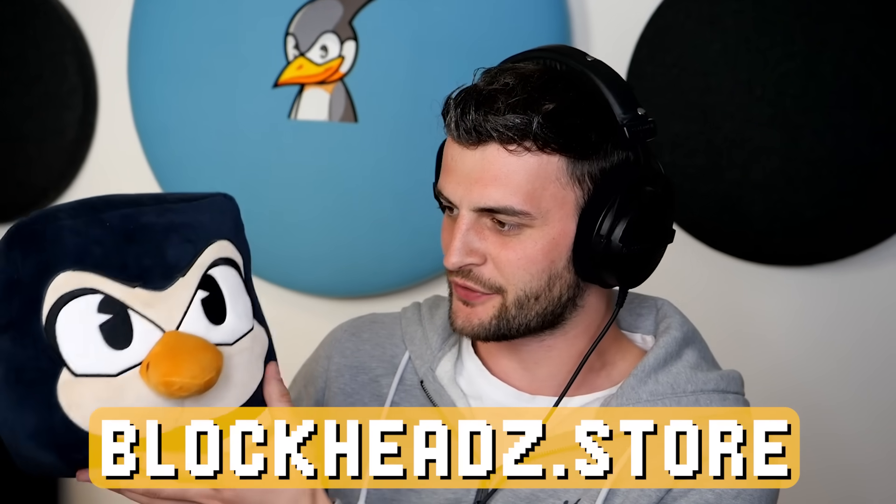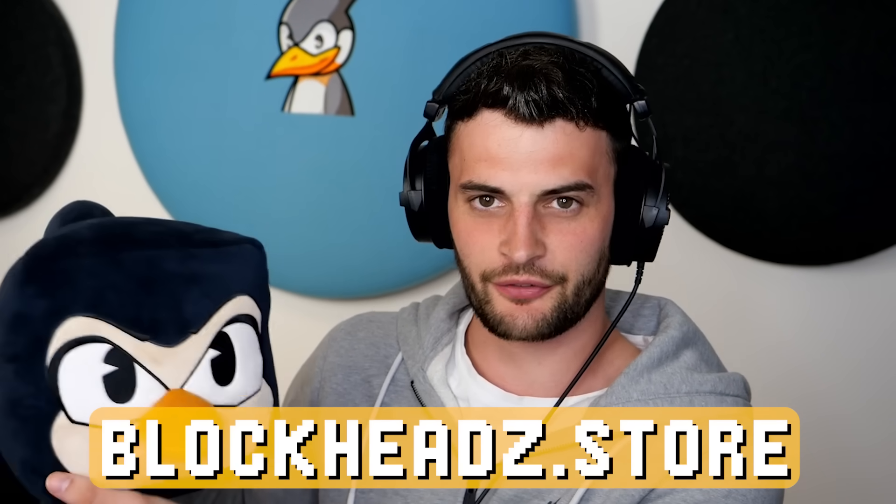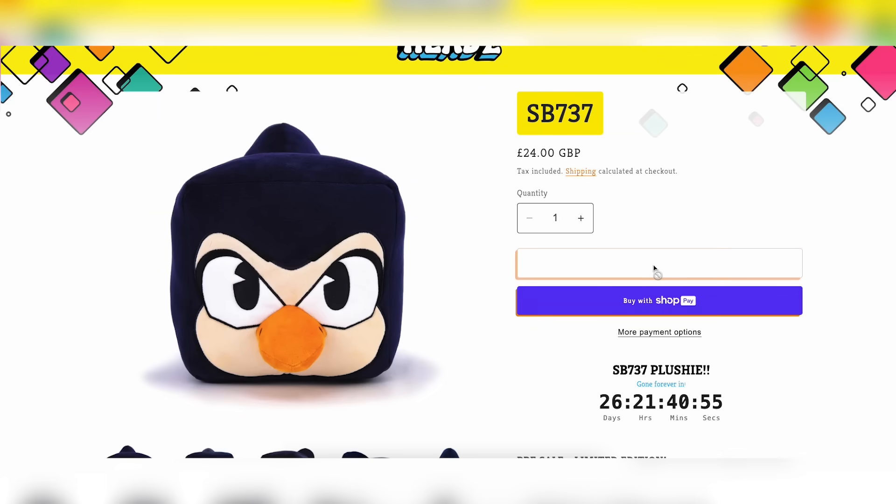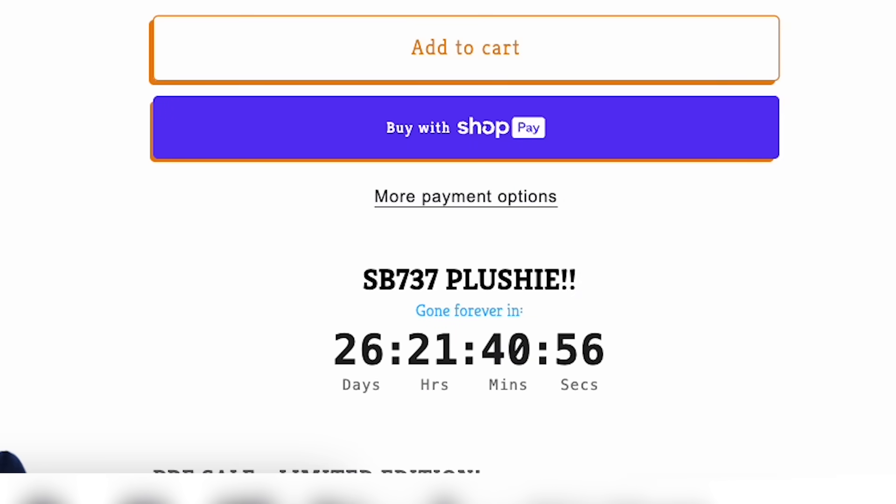And you know what isn't fake? My Blockhead. This is the real deal. He's very, very epic, very cool, and very fluffy as well. He's amazing. You can get him on the Blockhead store — link at the top of the description. Don't miss out because they will not last forever. They're on sale for a limited amount of time and the timer is ticking down very, very fast.